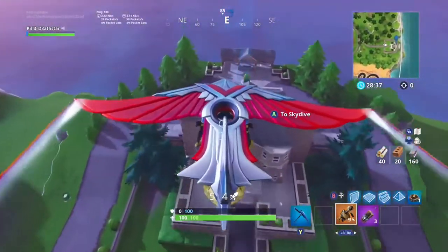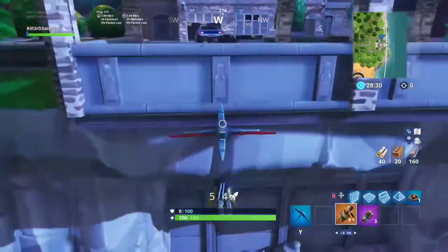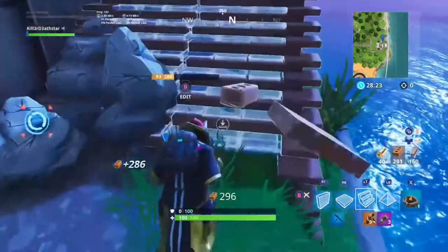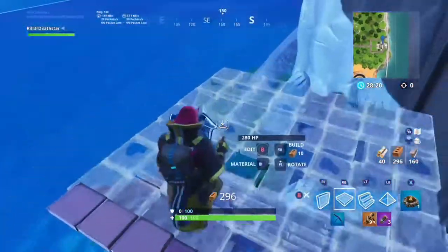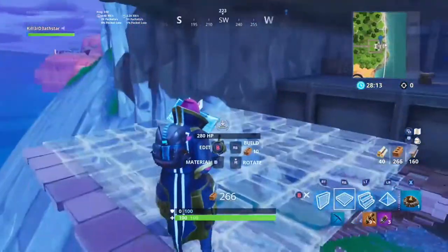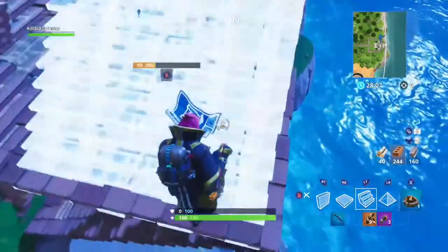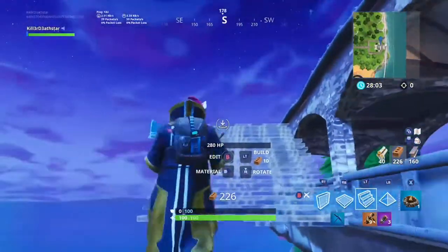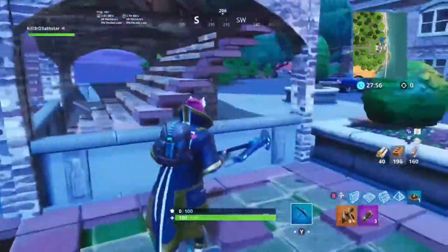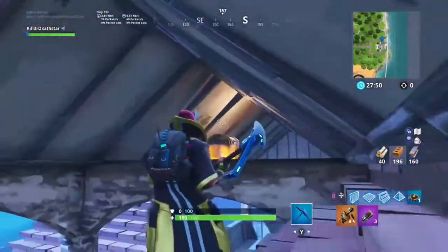This one is sort of an honorable mention around the superhero base. Go all the way to the edge — there's a whole underground bunker thing there. Let me build back up and turn around. You just have to go up here and there's actually a chest right above. A lot of people landing at the superhero base don't think to check here.